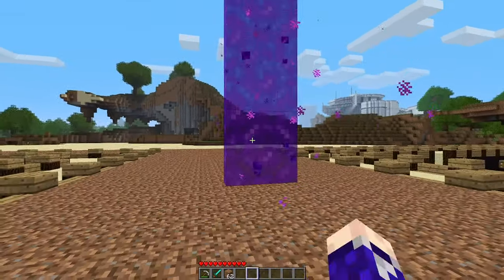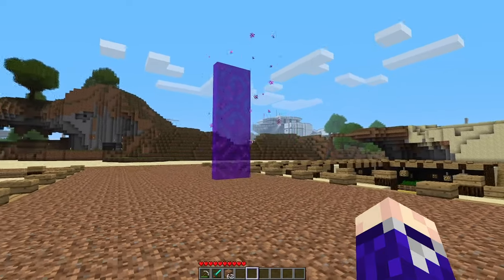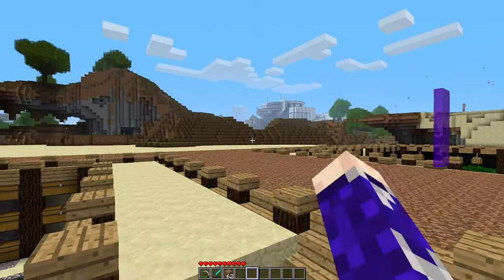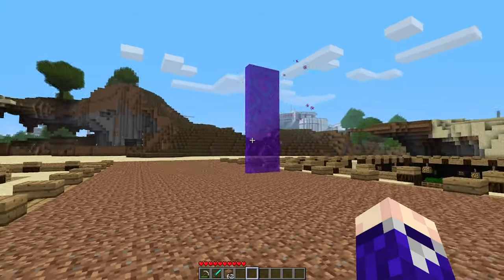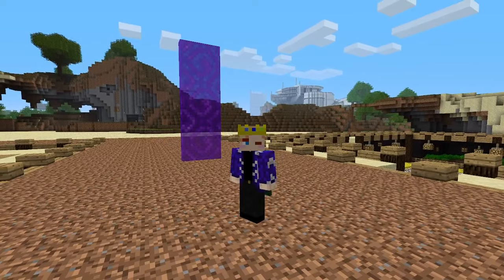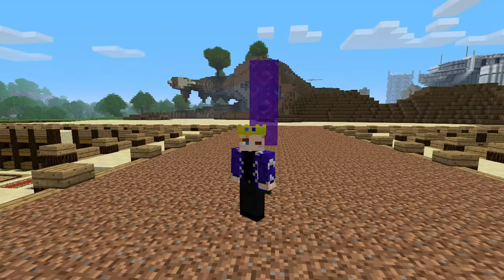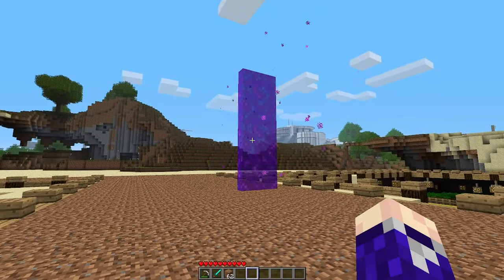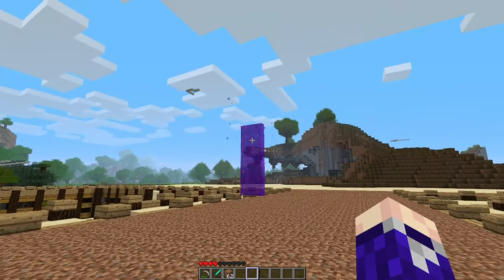I reduced it down to just this one sliver, but myself and the other Back to Beta members have agreed that we want to encourage the building of more infrastructure on the server - pathways, rail stations and things like that. In order to do that, we want to get rid of the nether portals. When I say get rid of them, I don't mean permanently - we'll keep them around - but we're going to block them off so that access to the nether is limited.